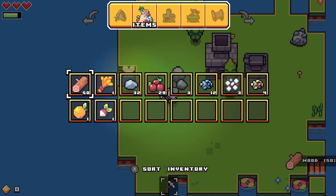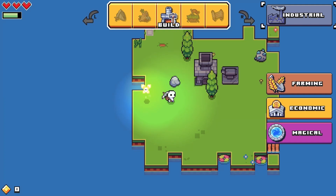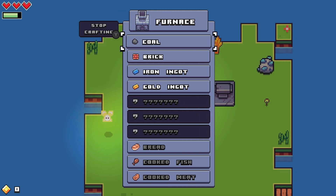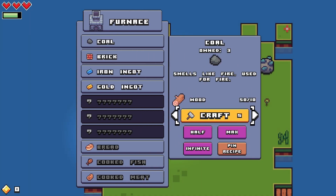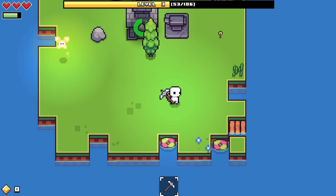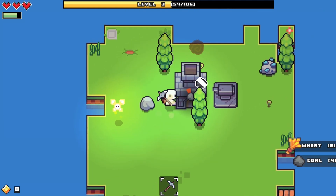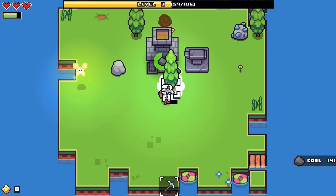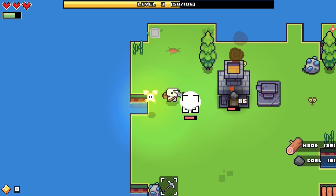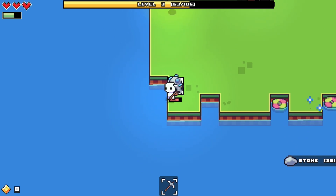I can make a sewing station for 10 wood, two fiber, and four bricks. Let me make four bricks - I can only make three, I need to make some more coal. I'll make 10 coal. Let's get this wheat - I wonder what wheat actually does. I don't want to break my furnace while it's doing something.